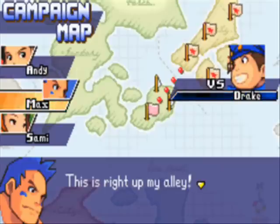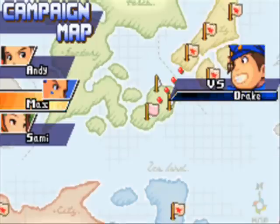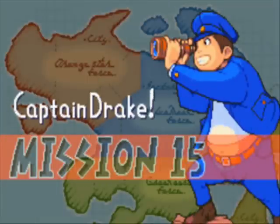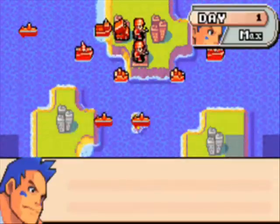Max arguably has the easiest of the Green Earth missions, but the only reason I'm using him first is because I am starting a new upload schedule for this project. I'm now uploading four missions per week, and I kind of want to ease into the upload schedule, so that's why I'm doing the easiest first. I was thinking about doing Sami first, just to get her missions out of the way, but her missions are a lot harder than Max's, so I felt like doing Max first.